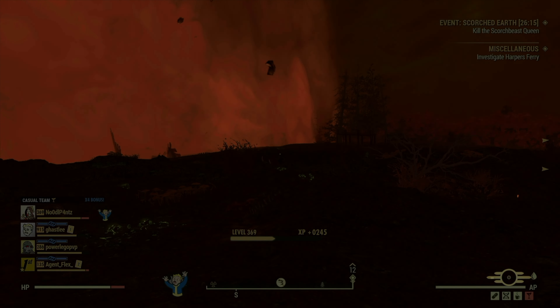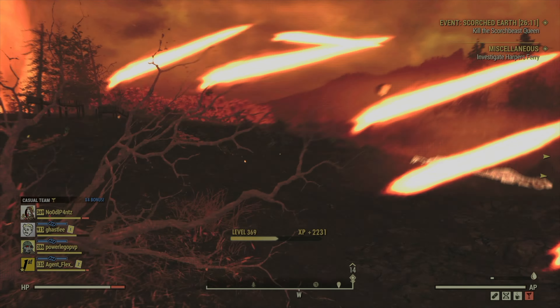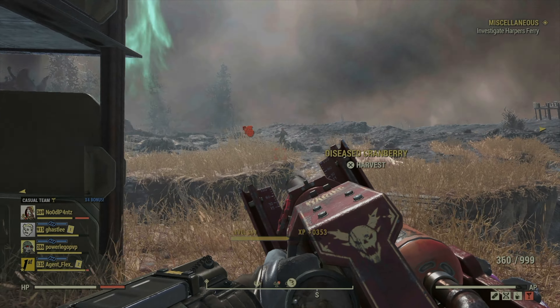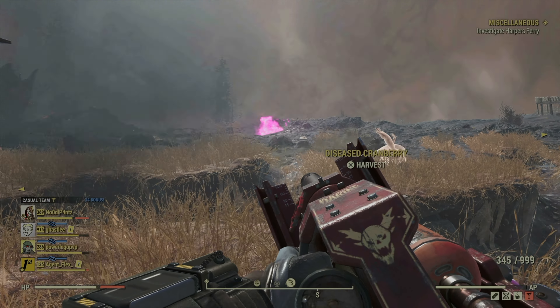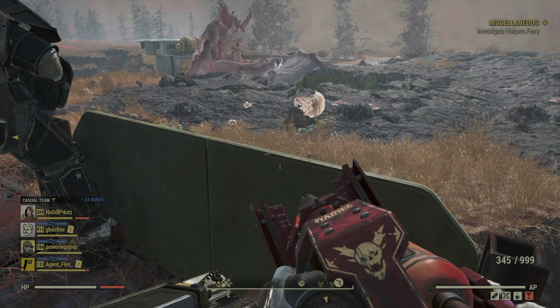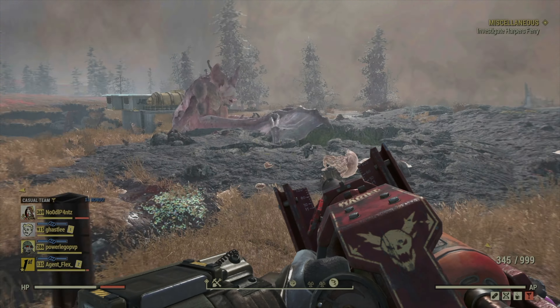I got Noodle killed, and now I'm in a blast zone — that's not where I want to be. The burn damage over time, when it actually works, is pretty freaking amazing. Having an opportunity to fight the Scorched Beast Queen was unexpected and demonstrated some of what I was talking about in the intro, where I said that VATS behaves differently.